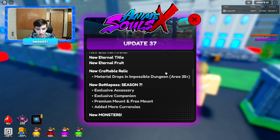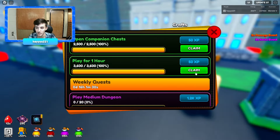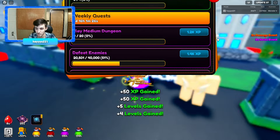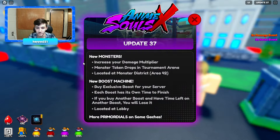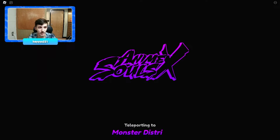The new Battle Pass Season 7 — I did buy the premium. We've not made it to level 30 yet but we're up to 18, which isn't bad. The new monsters drop in Tournament Arena, so I definitely need to start doing Tournament Arena. It's at Area 42 — completely forgot about that.